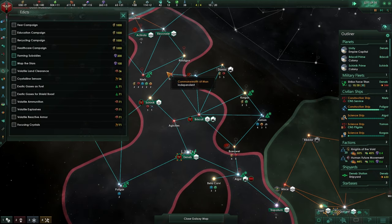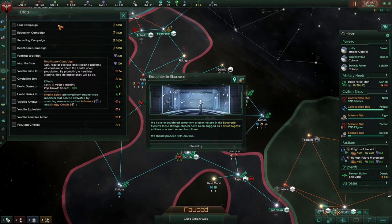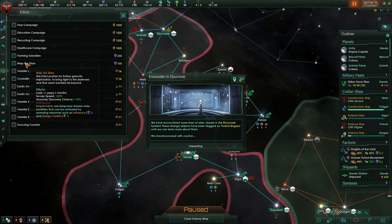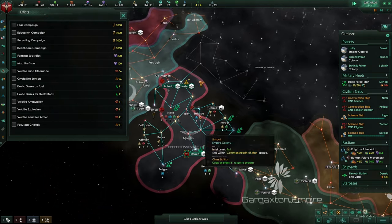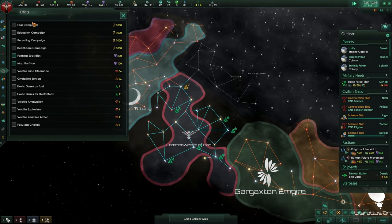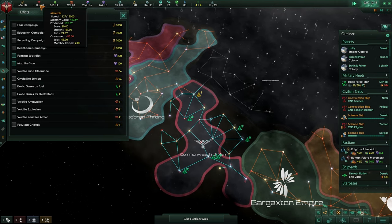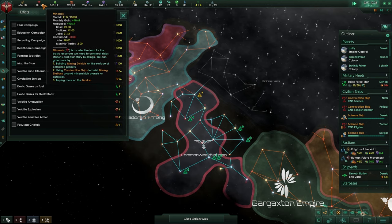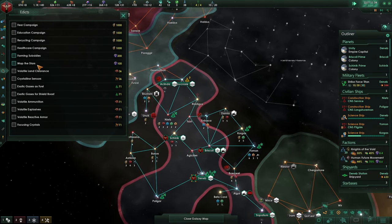Edicts — yes, here we go. There are several of them and some amazing ones. Farming Subsidies gives food plus 20. Mapping the Stars will make your survey speed go even faster. Construction is here too — there's definitely someone over here; we're already boxed in. Energy Capacity and one for minerals — those two you will probably be running for the rest of your campaign.